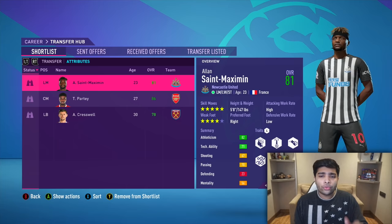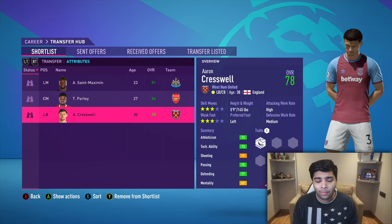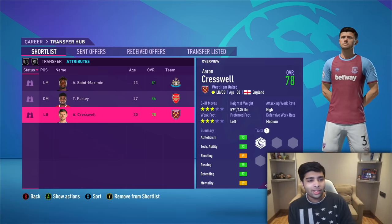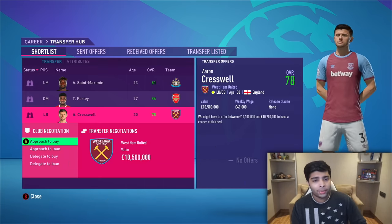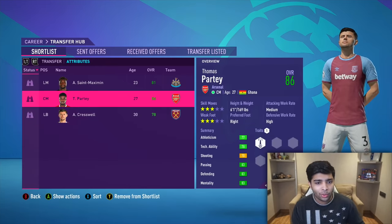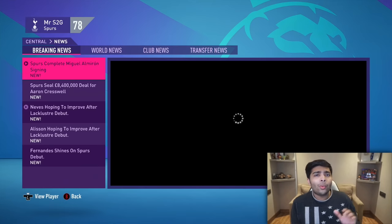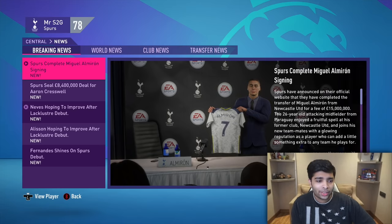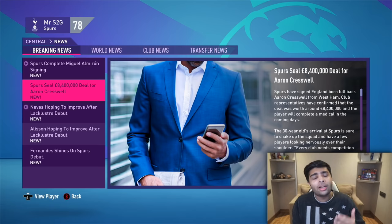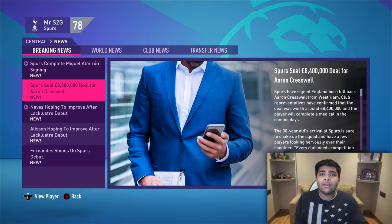For my final three signings, the aim is: St. Maximin from Newcastle, Cresswell from West Ham — I so wanted to sign Lingard but he's on loan — and Thomas Partey as the big signing for our midfield from Arsenal. We did kind of run out of money, so Miguel Almiron has been signed from Newcastle instead of St. Maximin — a pretty big downgrade, but it is what it is. We also signed Aaron Cresswell and Thomas Partey. With that, we've signed one player from every single Premier League club.